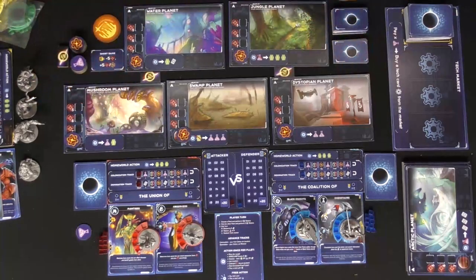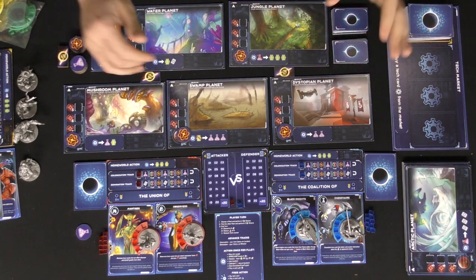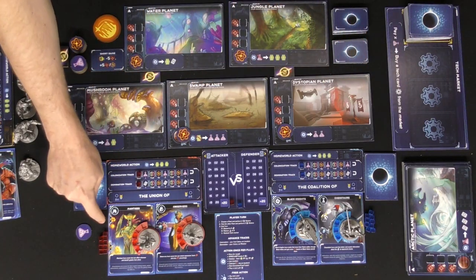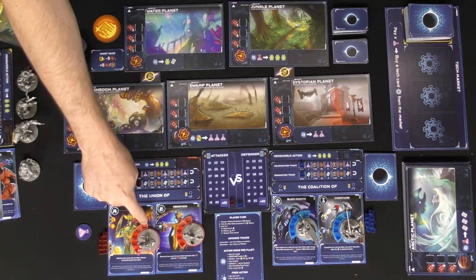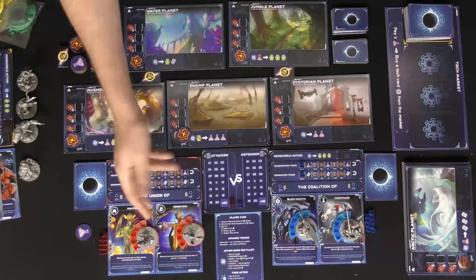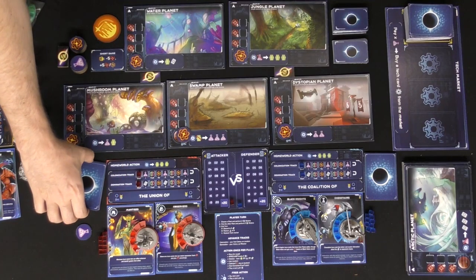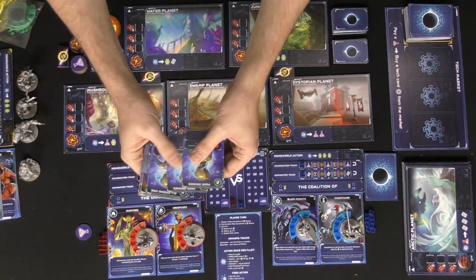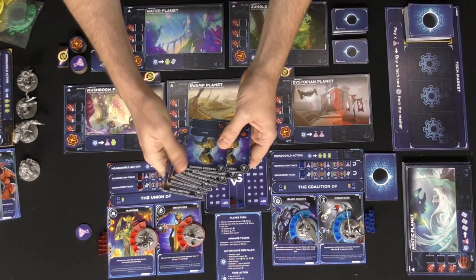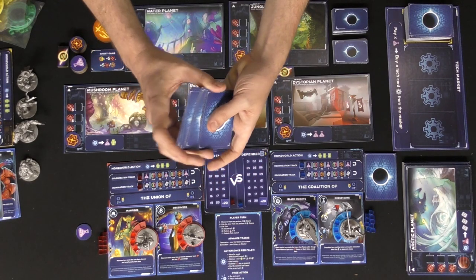Welcome to Final Fusion — let's talk about setup and then how to play. Select the number of players. Each player gets a player board, a baggie holding cubes, two stands, and a character you choose. Each player gathers two random factions, places those cards down, and takes the four cards for each faction. Combine both sets of four into one deck of eight, shuffle it up — that's your starting deck.